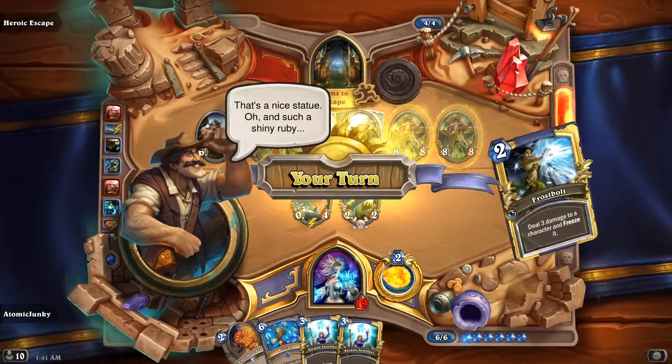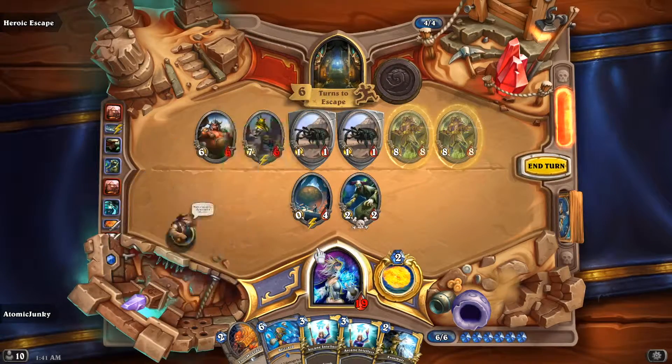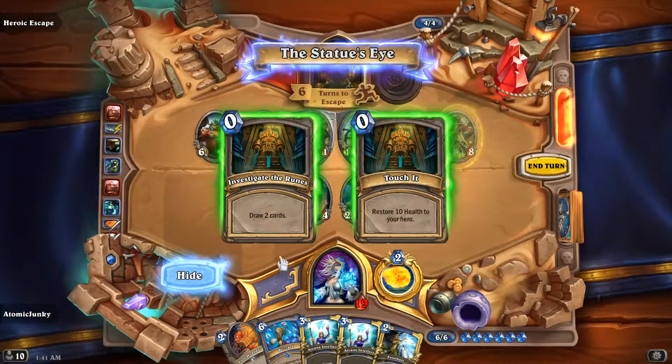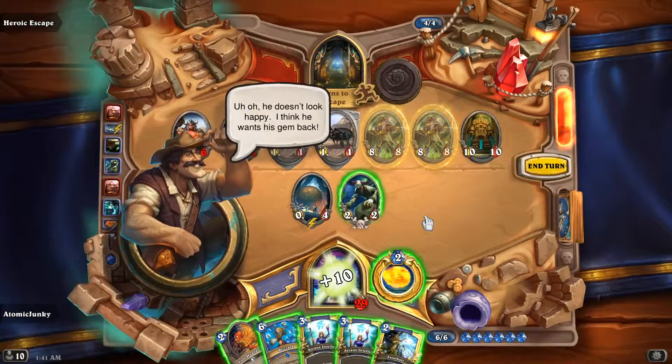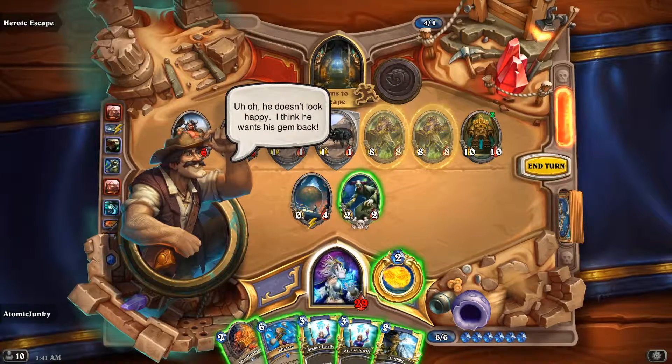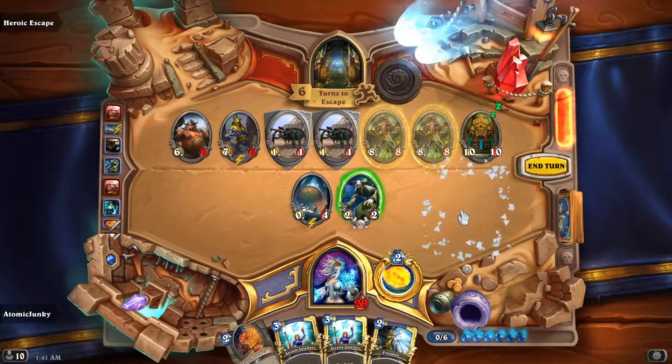Hey, that's a nice statue — such a shiny ruby! We are healing for 10. He doesn't look happy — I think he wants his gem back.